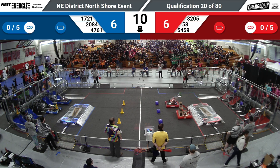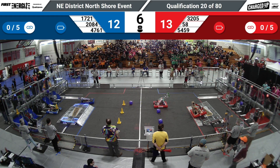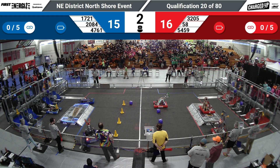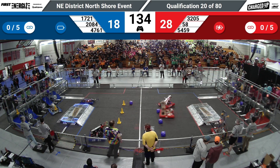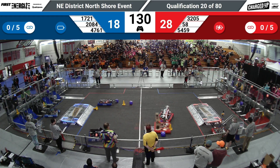58 scoring one cube. 47-61 putting up a cone up top. Title Force moving out into the midfield, picking up some mobility. That's going to mean 58 in balance — a little bit of mobility for the Red Alliance, putting them up 28-18, a 10-point gap.